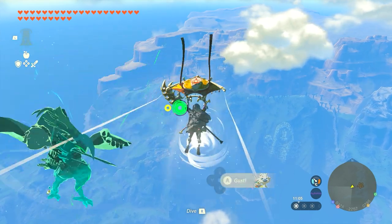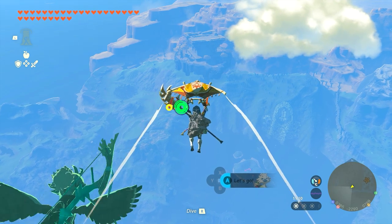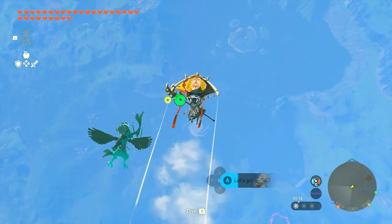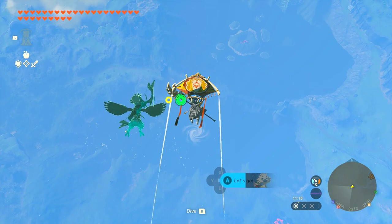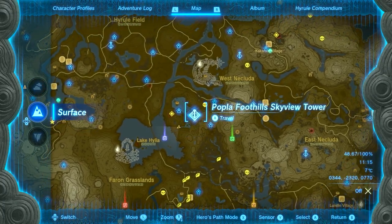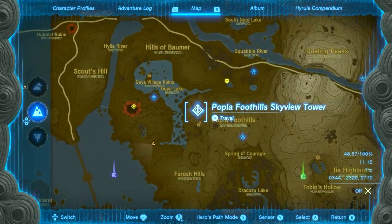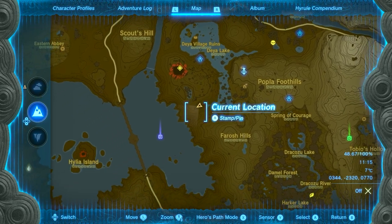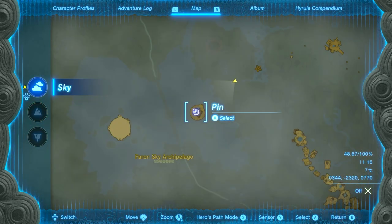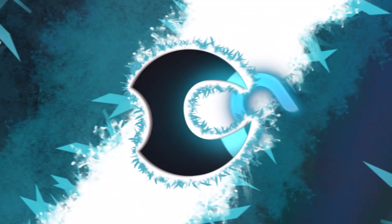Hey guys, welcome to a shrine location in Lake Hylia, which is going to require a crystal that's on a sky island. The shrine is actually in the whirlpool in the middle of the lake at the bottom. To get to this location, we're using the Poplar Foothills Sky View Tower and flying southwest towards this marker, because both the sky island we need to land on and the whirlpool are directly below it.